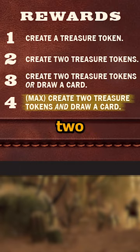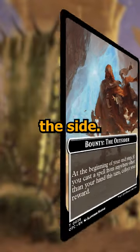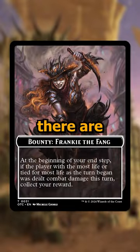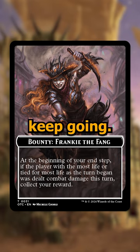And if it's been four turns, you create two treasure tokens and draw a card. After you've claimed your reward, you set the bounty off to the side, and at the beginning of the next turn, a new bounty is revealed. If there are no bounties left, you shuffle all of the bounties that have already been claimed back into the deck and then keep going.